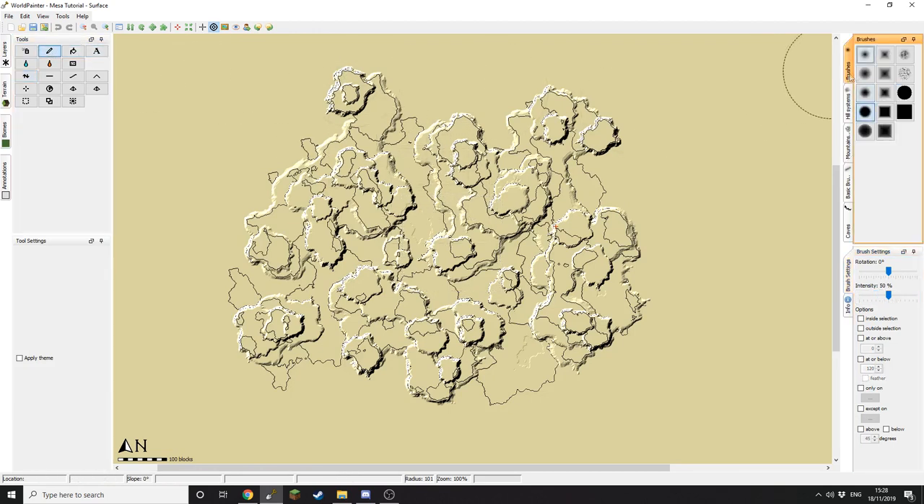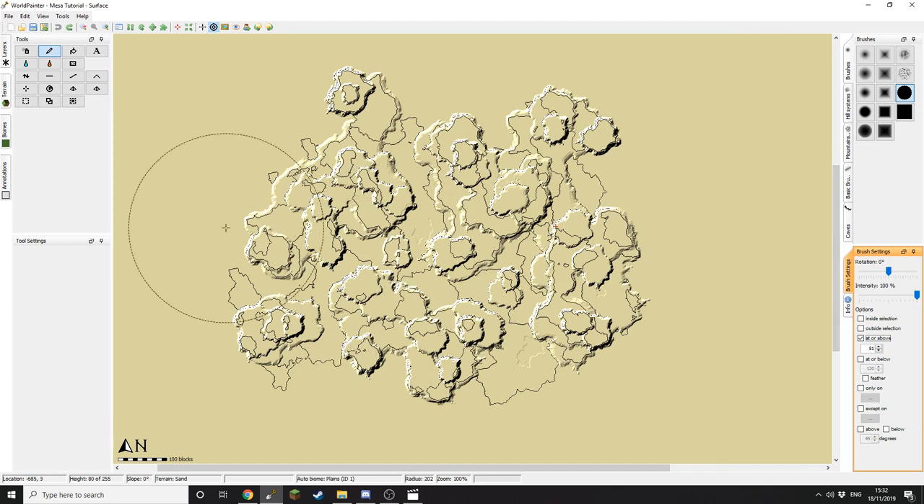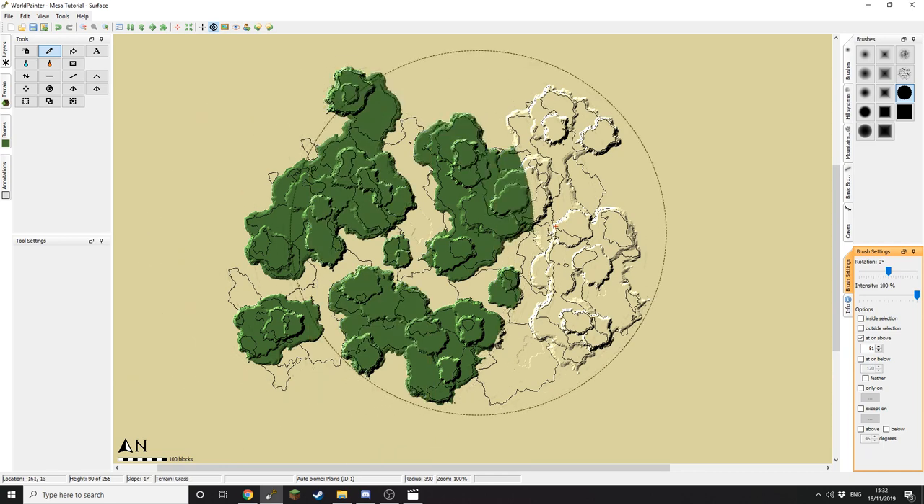For our texture we want to use the pencil tool and our standard circle brush, put the intensity up to 100%. To get started I'm going to use the grass terrain and you're going to want to set your 'at or above' layer to be 81. Make sure the intensity is 100% — this will stop anything below our Mesa becoming grass, as we want to keep the rest of it sandy.